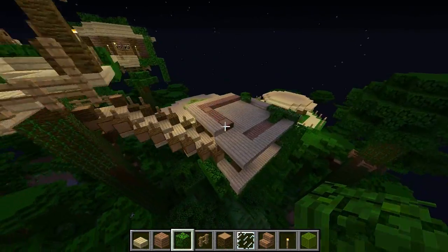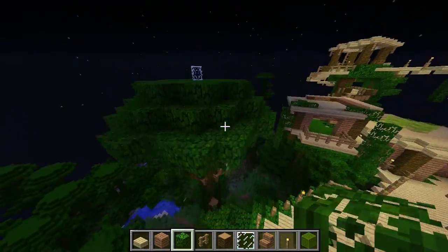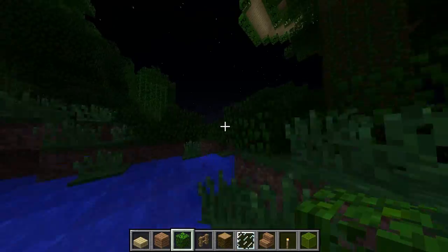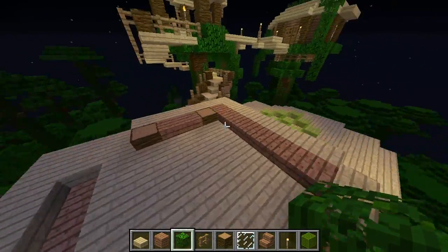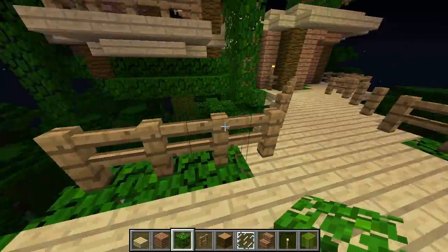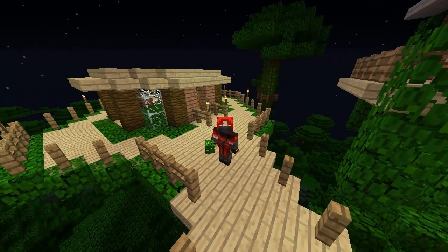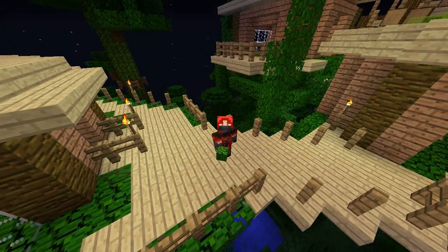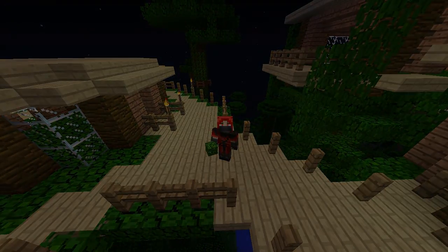This bridge needs to get fixed because it doesn't match anything else, but we'll work on that in a future episode. Next episode we'll figure out what to put up here and we still gotta work on the jacuzzi. If you enjoyed this episode make sure to drop a like - it really does mean a lot. You can always subscribe or leave your comments. I'll see you guys in episode 6 of the Treehouse Let's Build!